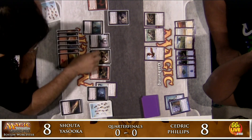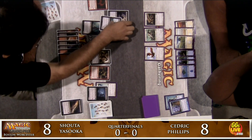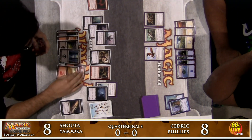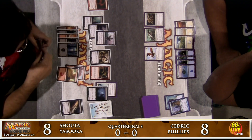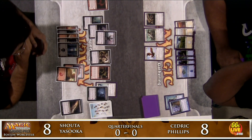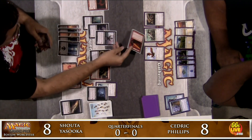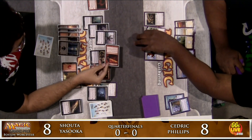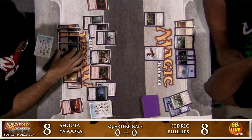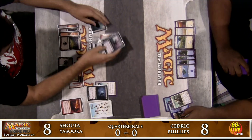It looks like Shota is going to come in with more than the Crimson Muck Waiter. Cedric has Safe Passage? No, he doesn't — but he does have Unsummon, two Unsummons actually in his deck. And there's a Searing Spear — that's going to take out the Captain of the Watch. Cedric's content with that.